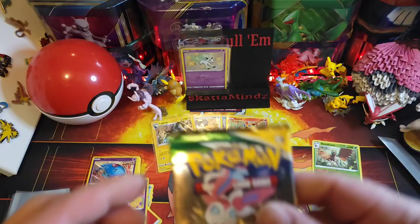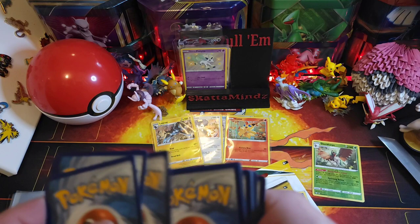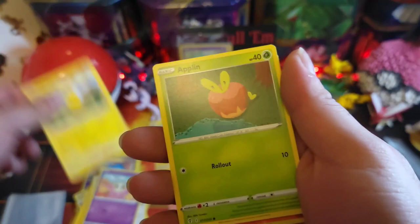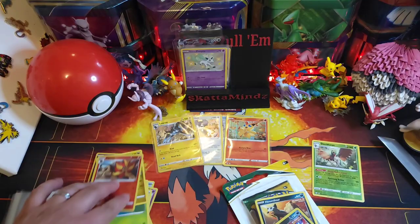Last pack. Code card, electric energy, Ribbon Badge, Swellow, Zinnia's Resolve, Salandit, Eevee, Cutiefly, Pikachu, Appletun — reverse Pyroar — and Grandpa. Bummer.